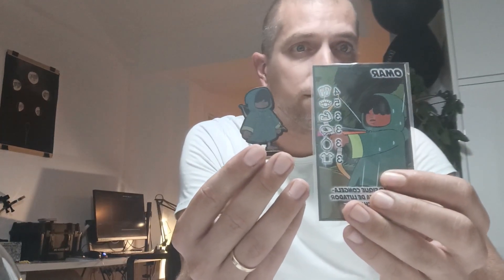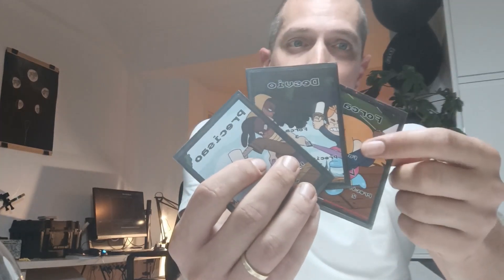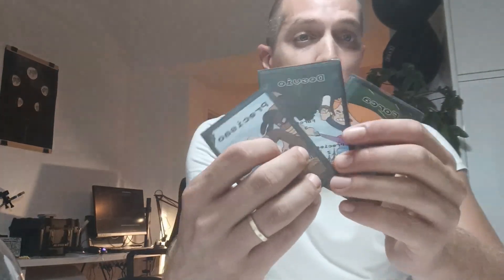The character tokens — this one is Omar and this is his character card. These cards are for combat: force, parry and precision. It's like rock, paper, scissors.